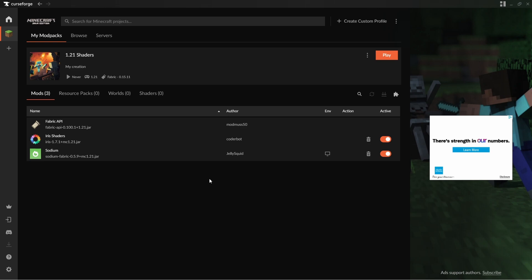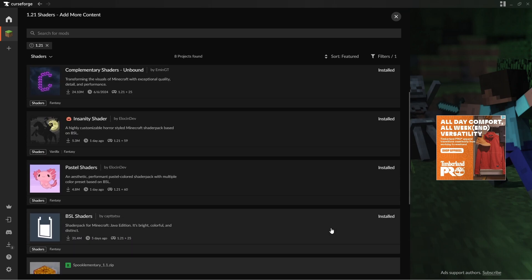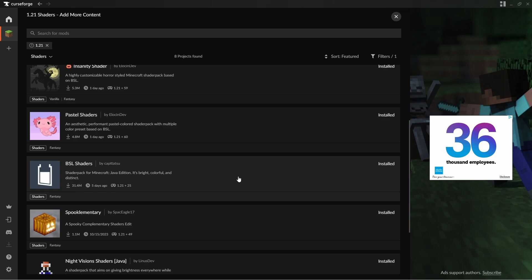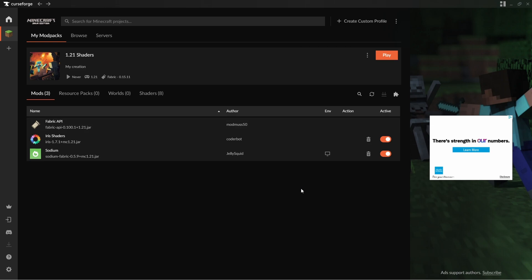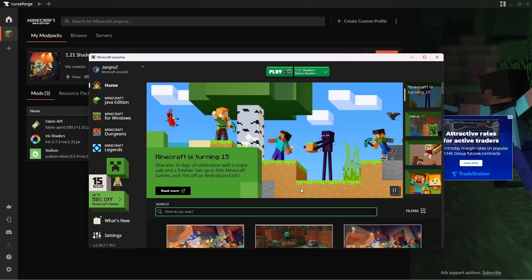So now instead of dragging things in directly, we can use the Add More Content button to find shaders right here. We can install Complementary Reimagined and let's just install a bunch of these — we're going to look at them all eventually. This is a subset of all the shaders available, which we'll see later, but it's a pretty good set. My favorites are here: Complementary and BSL. Click the X, and now you can see all these shaders loaded. We just click Play, and what this does is run the Minecraft launcher and sets up the launcher with these mods installed in an instance.